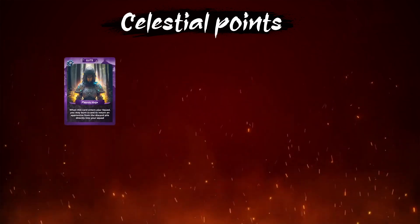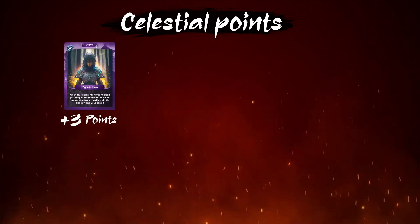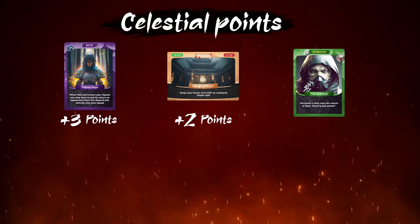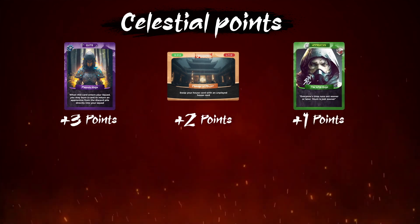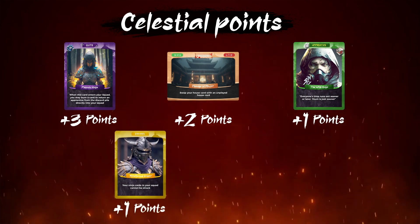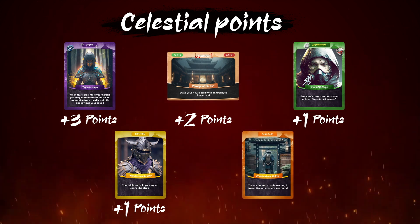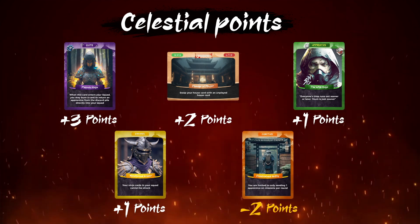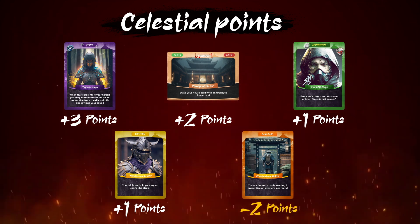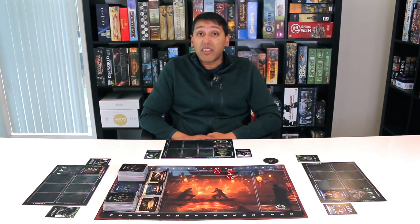Now you need to be aware of how points are scored. Each elite card that enters your squad is three celestial points. Each mission card won is two celestial points. Each apprentice card that enters your squad is one celestial point. Each enhanced card in your house is minus two celestial points. You lose these points if these cards are no longer part of your house. Ninjas in your school do not provide any celestial points.